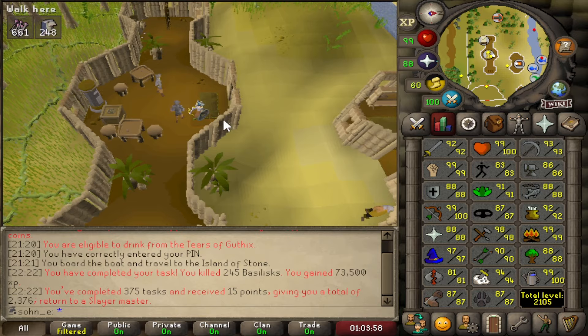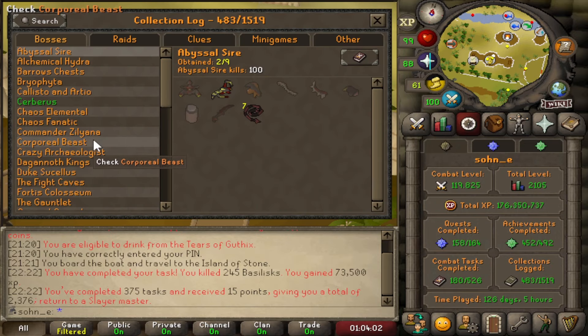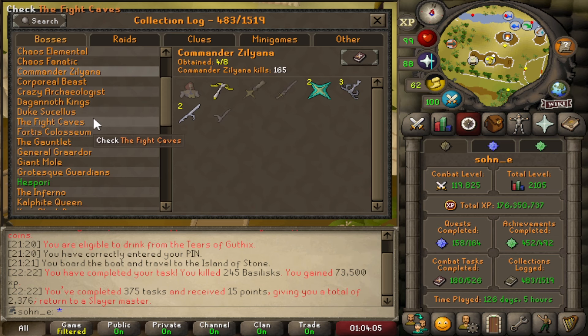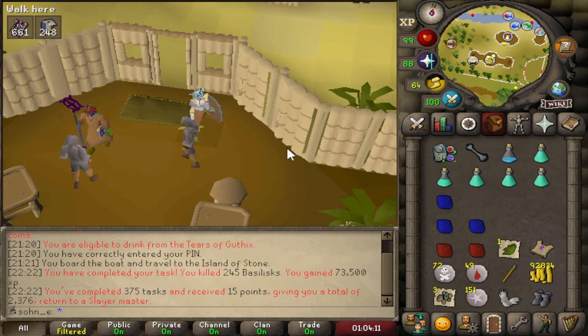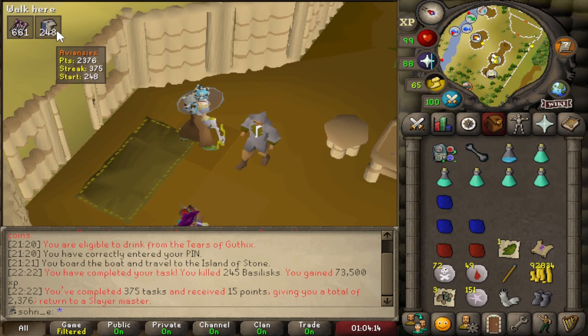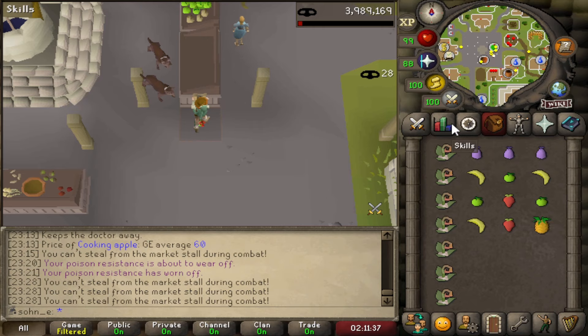We have 1,088 chinchompas, so I guess I could AFK chinchompas again. But currently let's see — Commander Zilyana, not Zilyana... Kree'arra, Kree'arra — 107. Do I have faith? I don't know. Can I hope? Yes. That's probably like 6 kills every trip — divided by 6, that's almost like 80 kills we can do. Not bad.